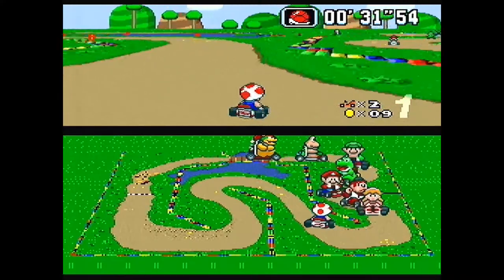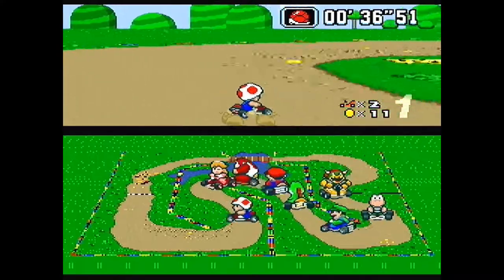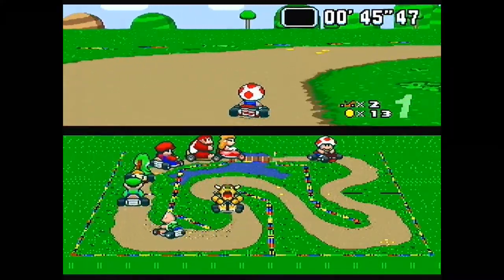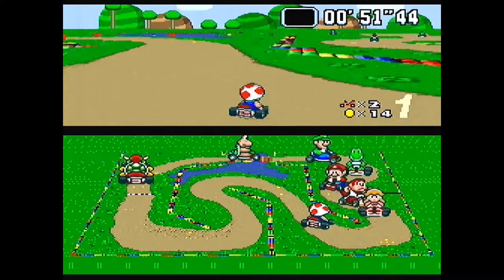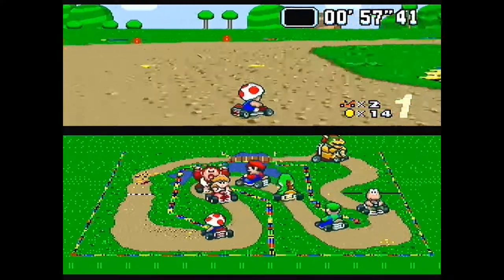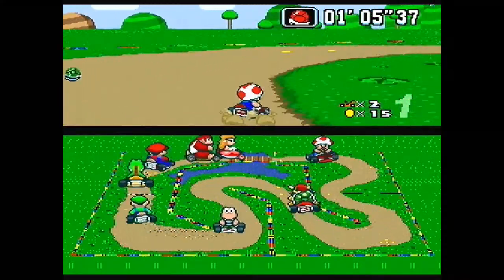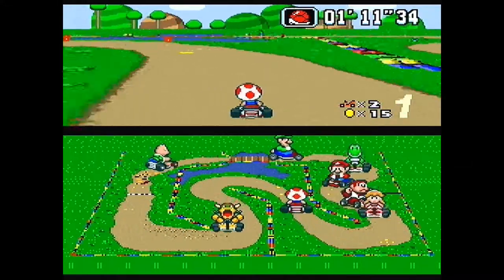The bottom screen automatically switches to that backwards rearview when someone's about to throw something at me, but you can switch to that view any time by pressing X. I love how the 3DS and DS use the exact same face button layout as the Super Nintendo - as a kid I could never remember which buttons were A, B, X, or Y. Now because of the DS, 3DS, and Wii U it's so easy to remember. If you're an Xbox player, X and Y are switched and A and B are switched, which is kind of funny.